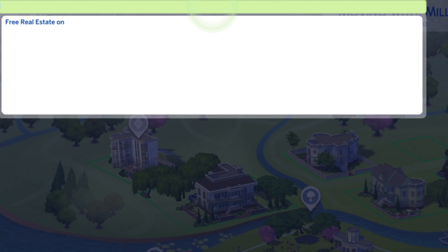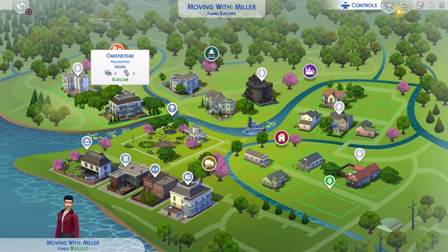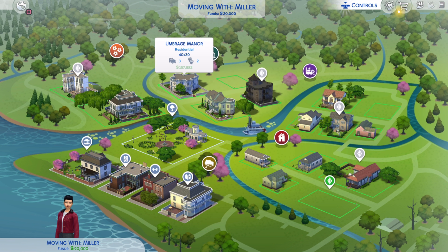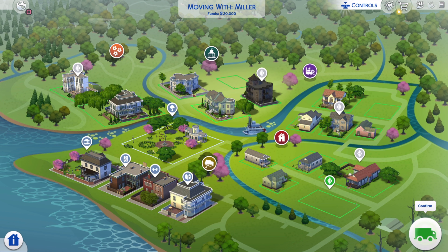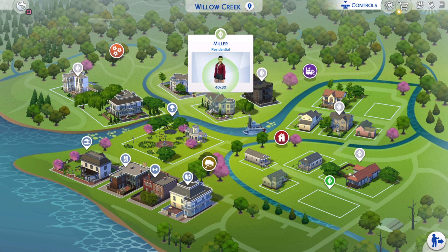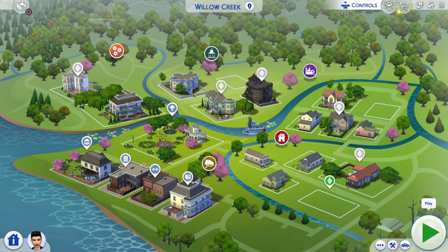It will display a message saying 'Free Real Estate is now on.' Close that section and now you can buy anything — all of them are available. Select the mansion, press X, and confirm. You can now purchase the house and move in.